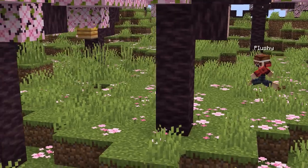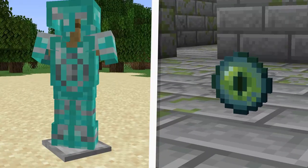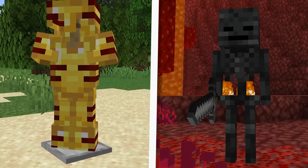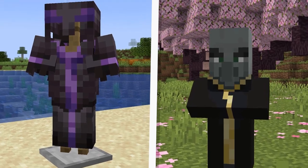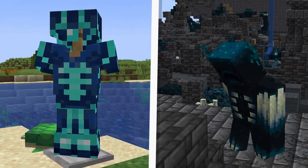Some Armor Trims actually have some secrets behind their pattern. For example, the Eye Armor Trim represents the Eye of Ender, which definitely makes sense as it's found in the Stronghold. There's also the Rib Armor Trim, which resembles the Wither Skeleton, the Snout Armor Trim that is the Piglin, the Spire Armor Trim which looks like Shulkers, the Vex Armor Trim which looks like an Evoker, and the Silence Armor Trim which is supposed to look like the insides of a Warden's chest.